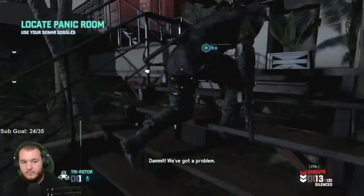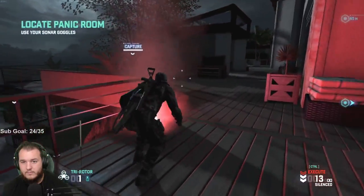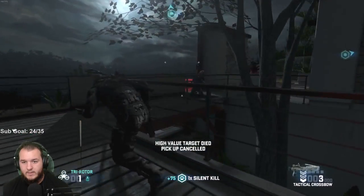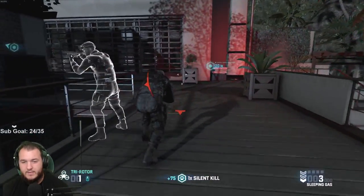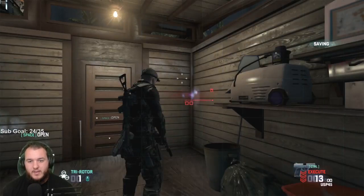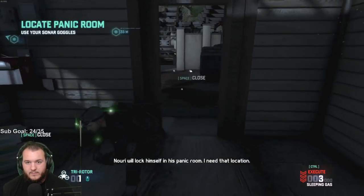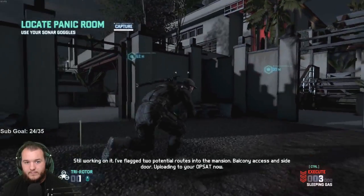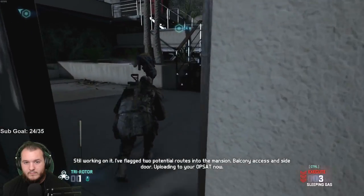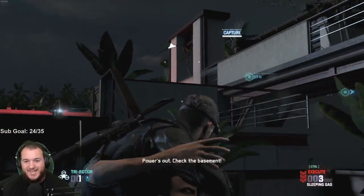Damn it, we've got a problem — hoppers out! Take the basement! I'm resetting. I didn't know that I had my pistol out — I thought I had my other weapon. Visual confirmation: the compound is dark. Nuri's going to lock himself in the panic room. Still working on it. Two potential routes into the mansion: balcony access and side door. Damn it — I can't get him!